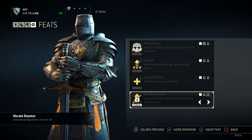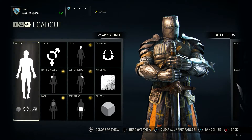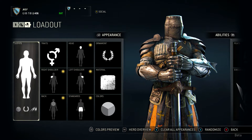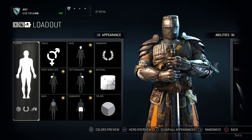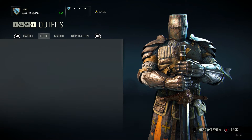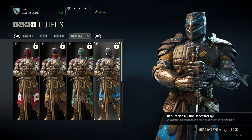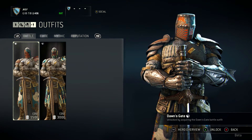Now we're going to move on to the customization itself — this part's really cool. For Honor has an incredible amount of customization; this is just one page of it. You have outfits so you can change the style, and the further you get into the game you can unlock more elite, mythic, and reputation options. Sadly we only have battle-tier, because this is the beta.